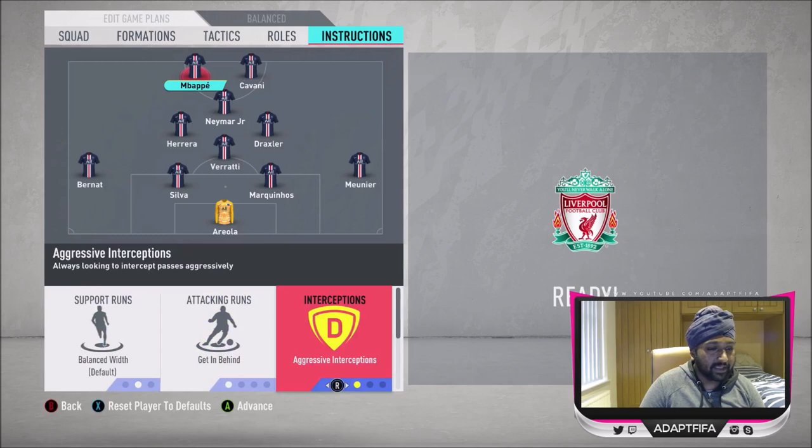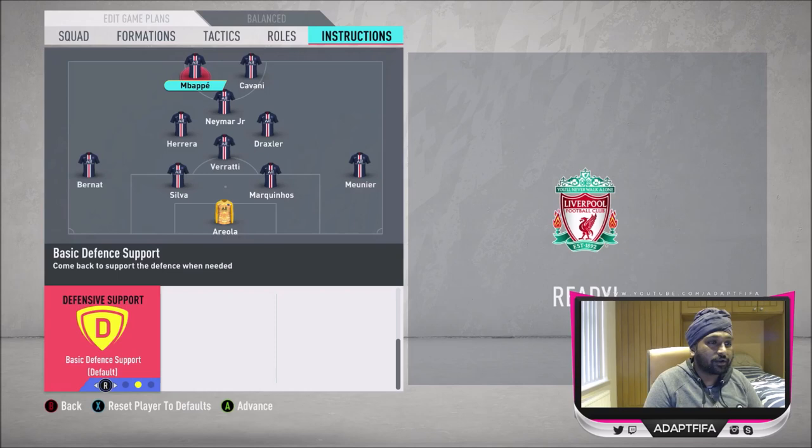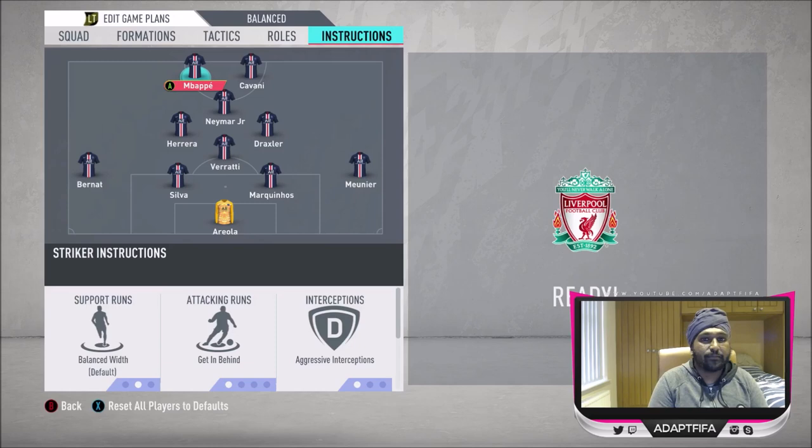I've got Mbappe in an aggressive striker role, on aggressive interceptions, and attacking-wise on get in behind — because of how good his pace is and his physical presence. For his defensive support I've left it on basic, because he has the pace and acceleration to get back in position if I counter-attack and take the ball off my opposition. Those are the custom tactics and player instructions — that's the best lineup for PSG in my opinion. These are just initial impressions. If you're new here, subscribe to the channel for much more FIFA 20 content coming soon.